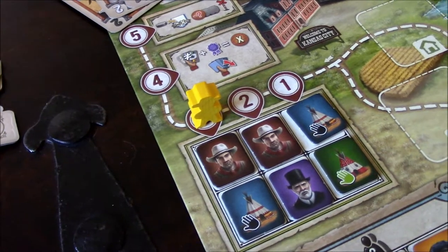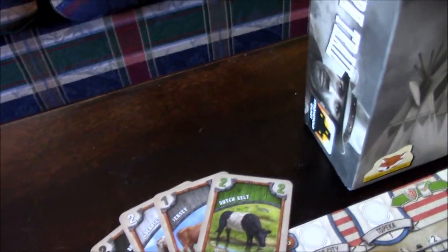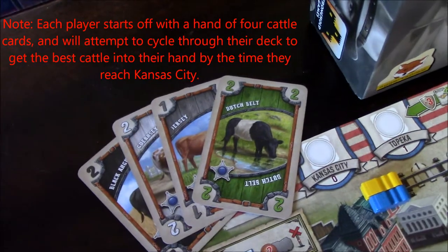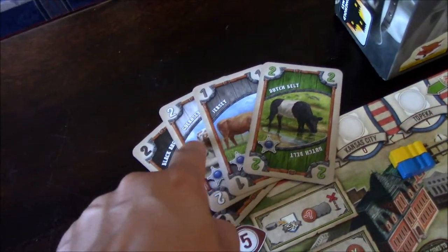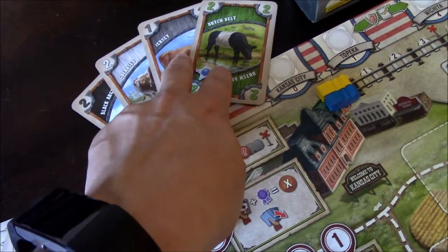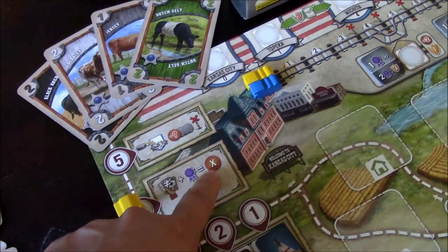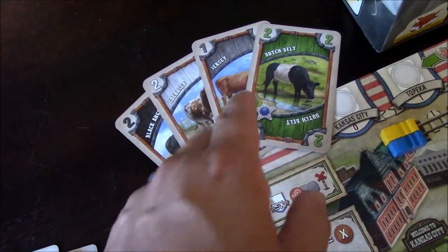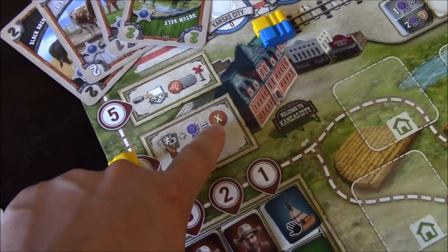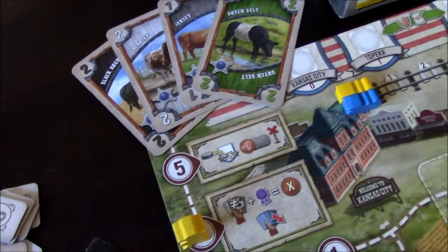When you reach Kansas City you finally get to ship your cattle. Your cattle are represented by cards in your hand. You need different types because if you have duplicate cattle cards - say two green cards - you only get paid for one. I have four different types with a total value of seven, so I get paid seven coins for those cattle.